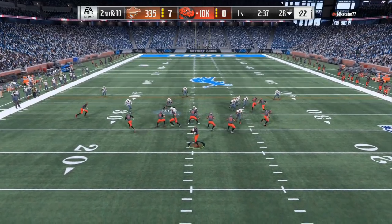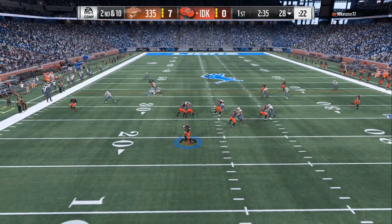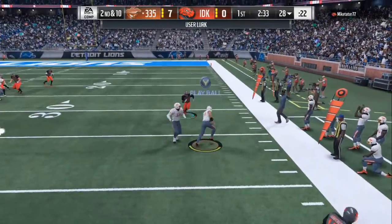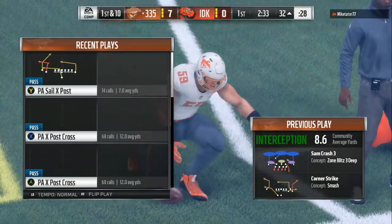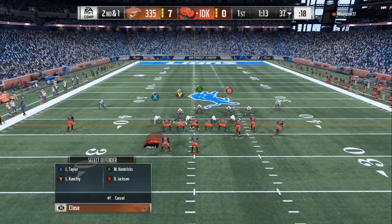Right here you can see it's second and ten — his quarterback is rolling to the left, so I'm following his quarterback. You can't roll to the left and then throw a 90-yard pass all the way back to the right unless you have a little time to run and set your feet. Pay attention to the QB's eyes, just like if you were on the field in real life.